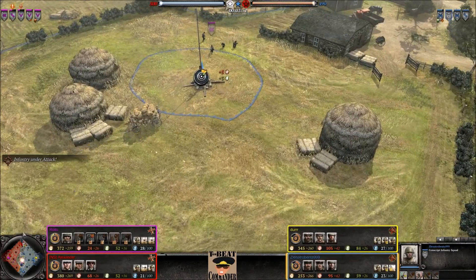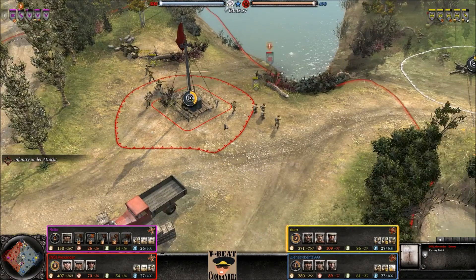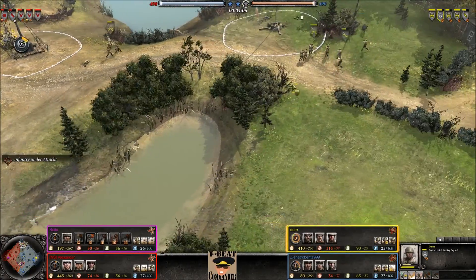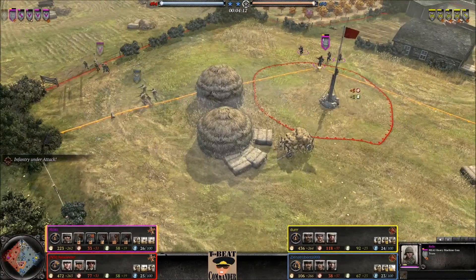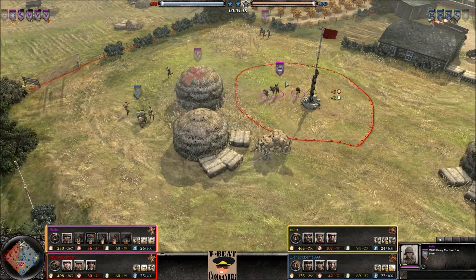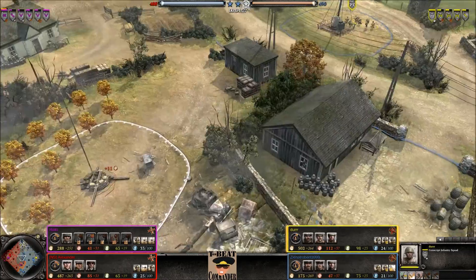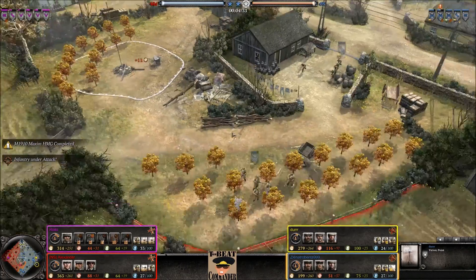Conscripts versus Grenadiers, but the Conscripts have much better cover so they should win that one. An MG42 sets up back here just in time as Conscripts are moving up. The Russian player manages to get all the way to the left side of the MG42, getting a flank — has to retreat it. However, a couple Grenadier squads are on either side of these Conscripts with lots of fire going in. More Conscripts and engineers moving in on these Grenadiers, so they may have to retreat soon. Actually, they already have the victory point — my bad.